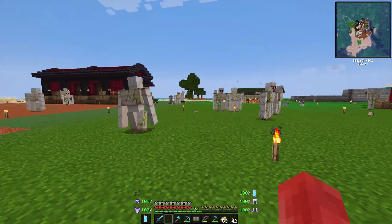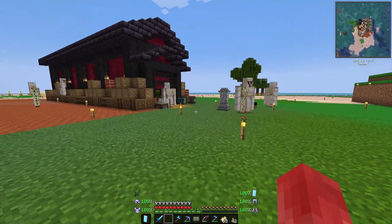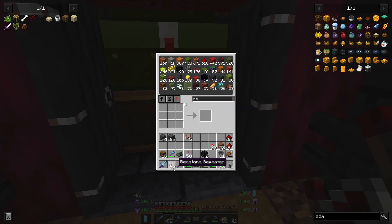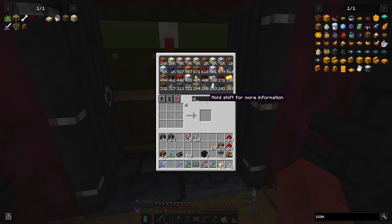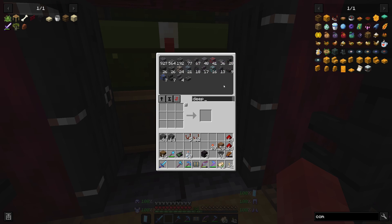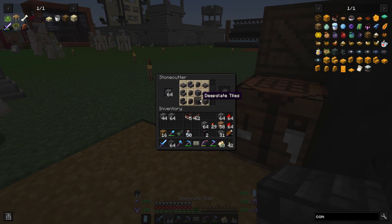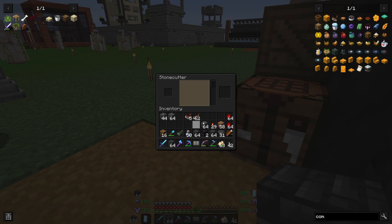Maybe I should have chosen a better block. Let's go grab the repeaters and make some more tiles. How many was that? That should be enough. What deep slate am I using? We need cobbled — let's do three more, actually four, just to be safe.